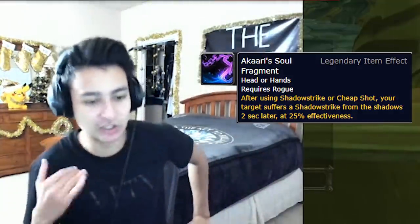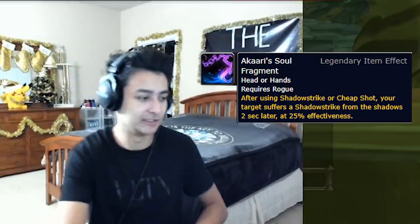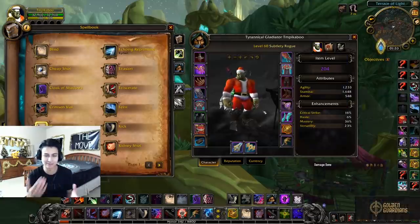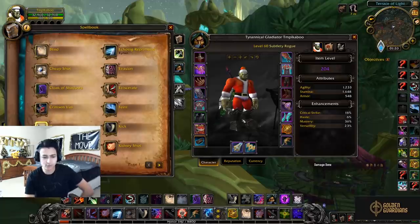Some other rogues use the legendary where your Vanish reduces the cooldown of all your other spells by 20 seconds — that's a popular option, but I feel the Master Assassin gives you so much damage it's hard to pass up, especially against tankier compositions where landing kills is difficult. Also, Akaari's is trash — don't ever use it. It just does no damage. Try shadow-striking a warrior or paladin and when you're hitting for a thousand, Akaari's is hitting for 25 of that.